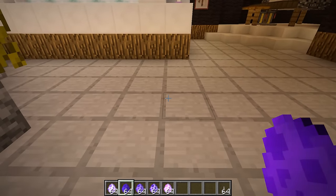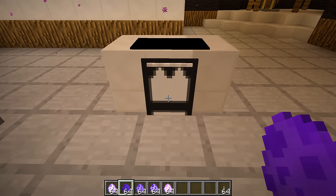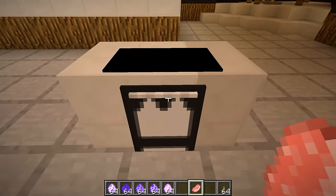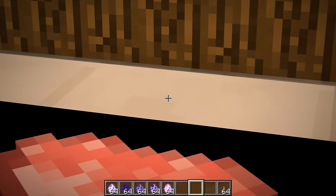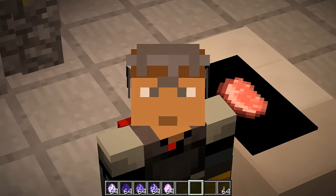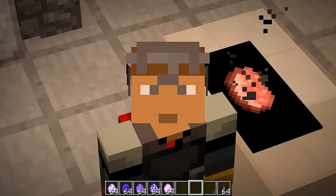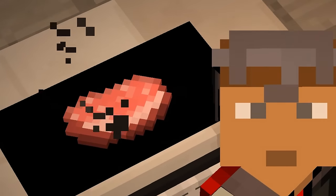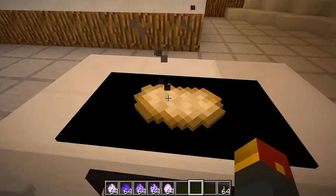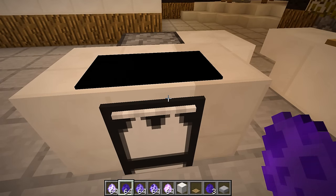This is gonna be our little cupboard area — pantry, keep all the goodies. Let's place the stove. There is our stove! And before we go any further, this is exactly what I wanted to show you. If you drop a pork chop on top of the stove — listen, you hear that? It actually starts to cook, and after 10 seconds it will actually turn into a cooked pork chop! Golden brown, delicious. Moving swiftly on, we're going to place a sink right next to our stove as well.